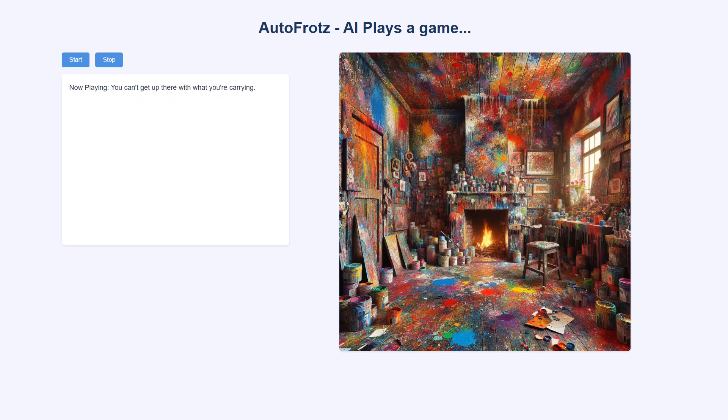Go up chimney. You can't get up there with what you're carrying. Drop axe. Dropped. Go up chimney. You can't get up there with what you're carrying. Drop bottle. Dropped. Go up chimney. You can't get up there with what you're carrying. Drop lunch. Dropped. Go up chimney. You can't get up there with what you're carrying. Drop garlic. Dropped. Go up chimney. You can't get up there with what you're carrying.